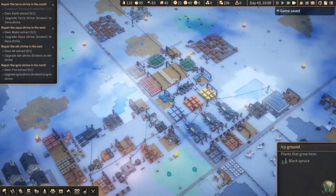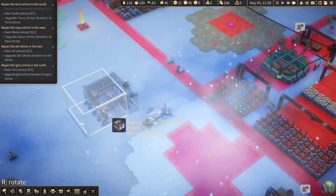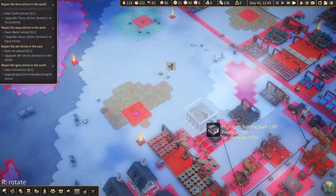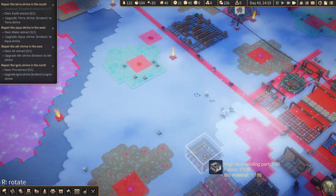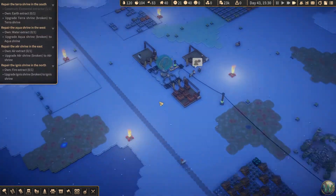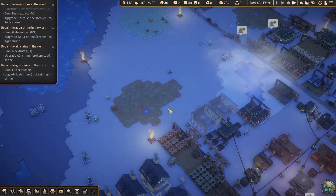Let's do some drones instead of zeppelins — we'll tear down the zeppelin things eventually. I'm just gonna put them out of the way, like over here or something. A couple of those. What do those take again? Biomaterial and fabric and high-tech parts. Okay, we have a decent amount of each. Should see those whizzing around here shortly as they get built.